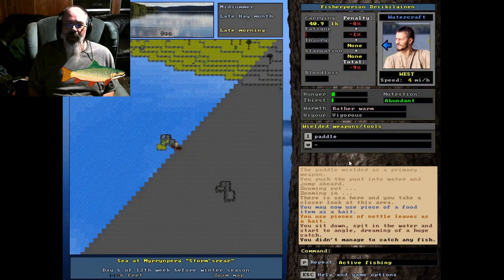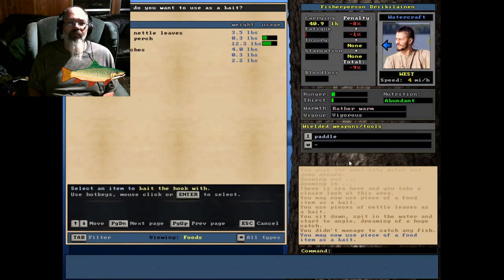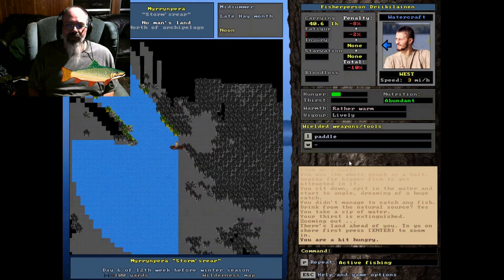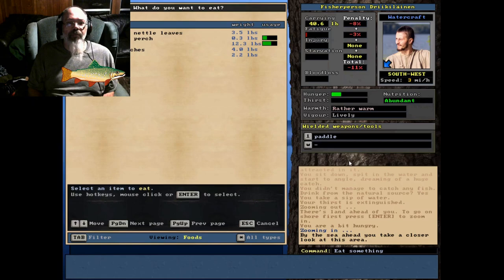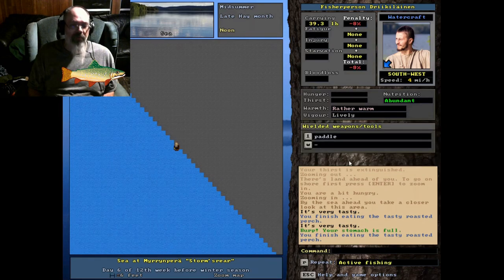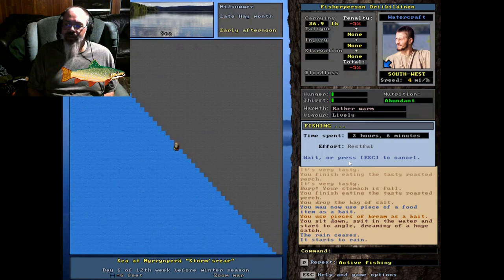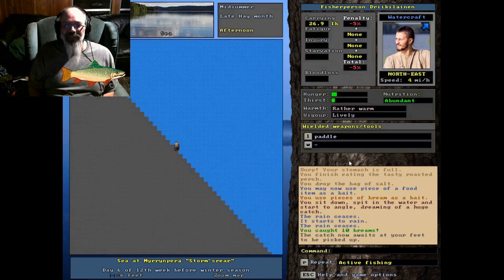Let's try this pile of rocks over here. Got a roach — I didn't use my bream as bait yet. Let's see: plenty of food. Let's take it out in the ocean water and see if we can catch something bigger with a bream — maybe a gigantic salmon or something. Beat our roasted perch, got a whole bunch more. I caught ten bream using another bream as bait — we'll take it!